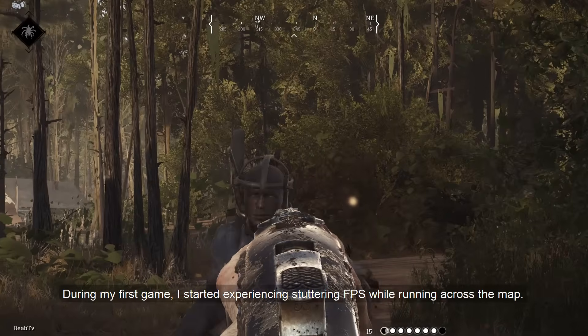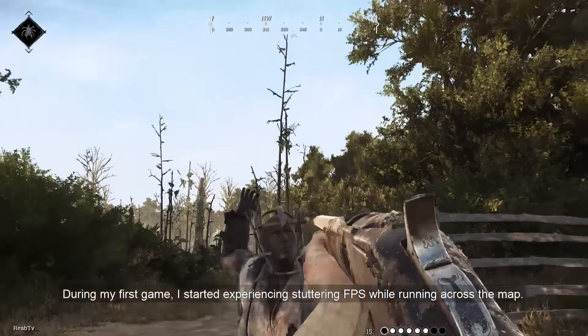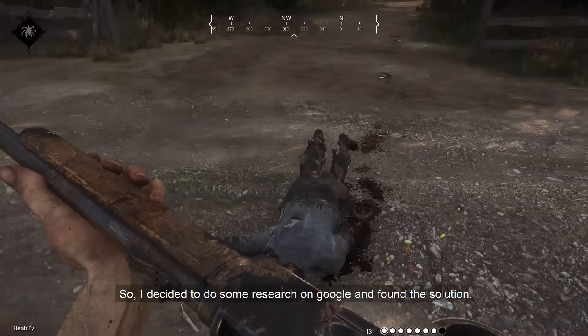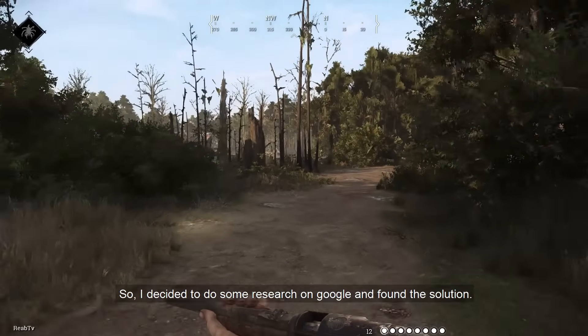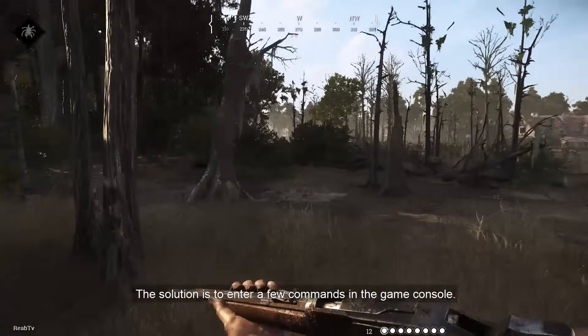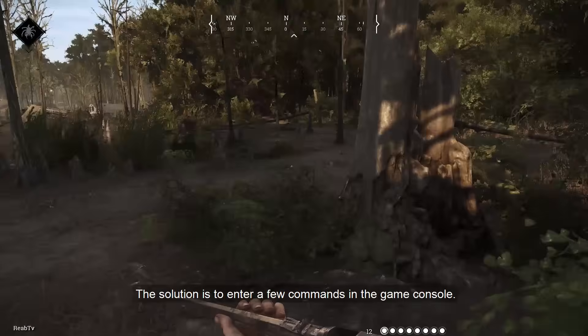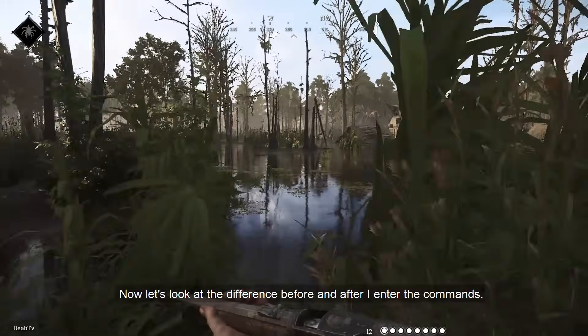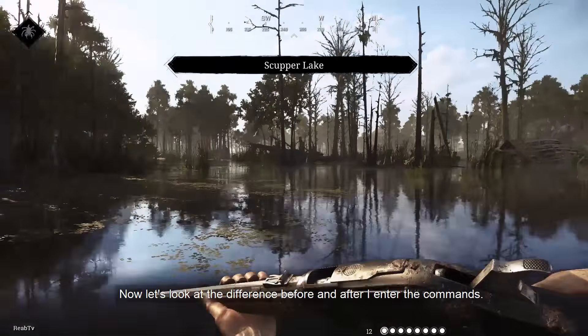During my first game, I started experiencing stuttering FPS while running across the map. So I decided to do some research on Google and found this solution. The solution is to enter a few commands in the game console. Now let's take a look at the difference before and after I enter the commands.